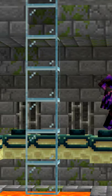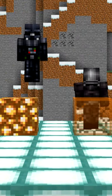A version had glass pillars above strongholds. This was the first screenshot of stained glass. Glowstone and glass break at the same speed.